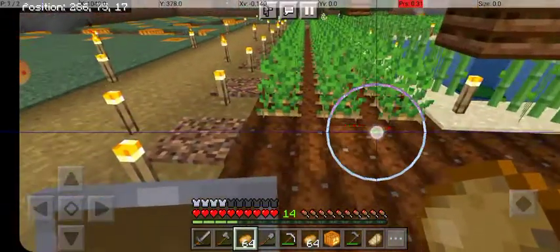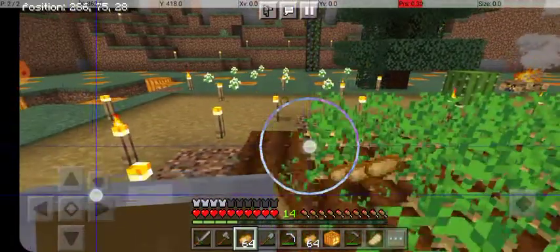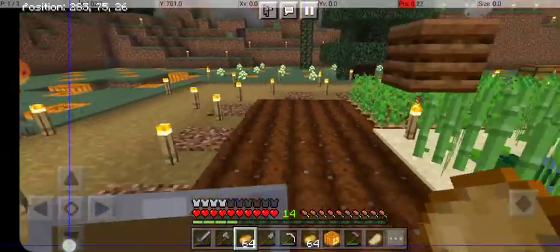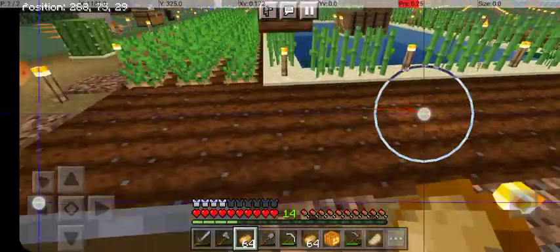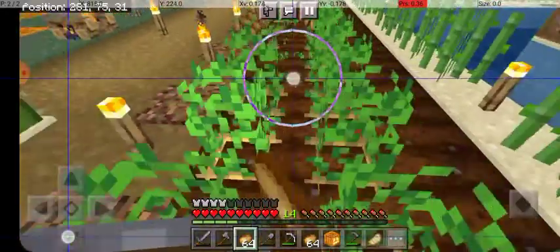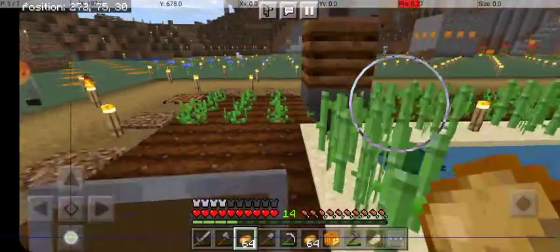They'd combine all these items and make an Adamantium arrow — and that's not even the best arrow. There's Rune, which requires like twelve coal. Steel is two coal per ingot. The Adamantium was four coal, and Rune was twelve coal. So as you might have noticed, a lot of things use coal, and yes, that does correlate to a supply and demand issue. Coal is expensive on RuneScape.